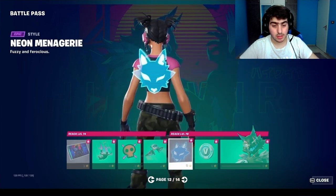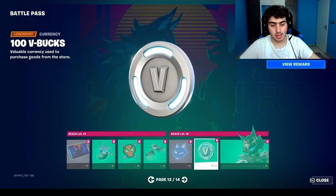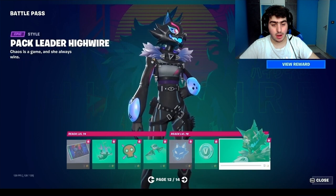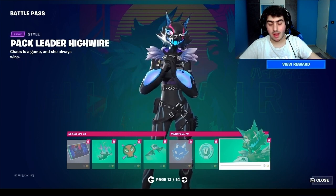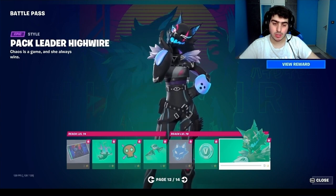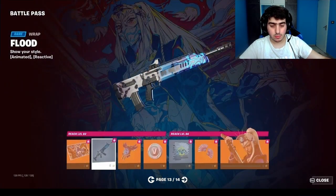This is the second page of High Wire's cosmetics — she has additional items including a loading screen, contrail, emoticon, a lighter, backbling, VBucks, and her second alt style, the Pack Leader High Wire — which is the masked version. I think this one is better than the first.